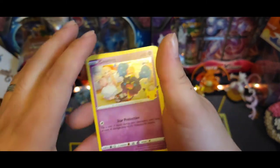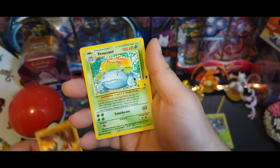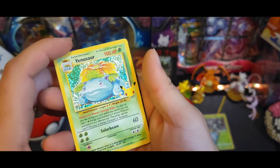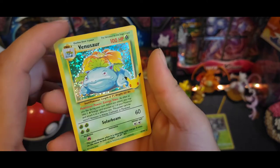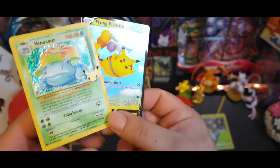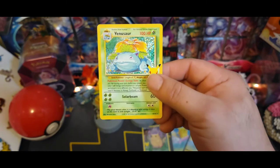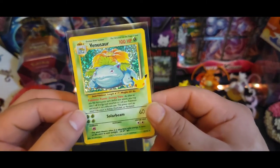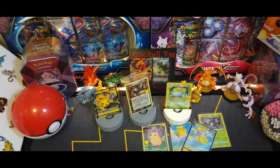There's the code. Got Groudon, Palkia, Eevee, and we pulled a base set card - Venusaur! Nice little holo, classic collection. See the texture in the back - just glares like don't mess with me. And we got another Flying Pikachu V - nice little double right there. Definitely gonna sleeve this one up first. Beautiful, definitely brings back lots of memories, talk about nostalgia.